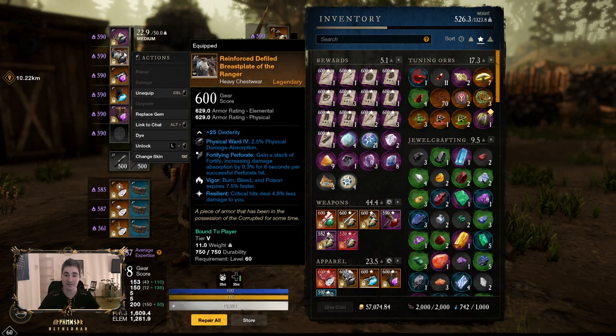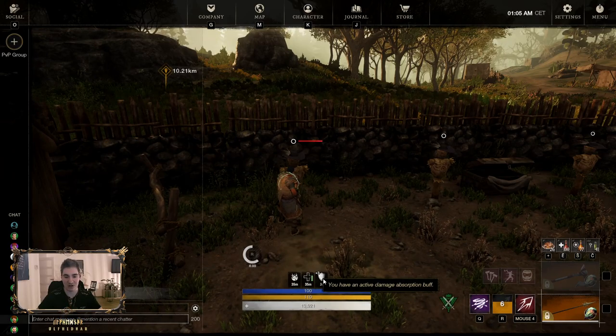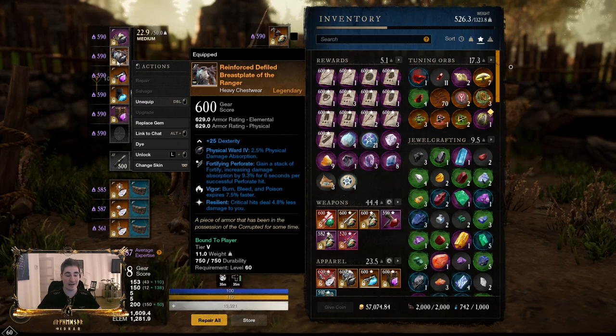This is another secondary most important perk, if not the most important — Fortifying Perforate. It gives 9.3% Fortify, which is essentially increased damage absorption. Targets do less damage to you for 6 seconds and it stacks up 3 times. Right over here I'll show you — you can see the 3 stacks. It doesn't show how much absorption you have but it stacks 3 times, so this number times 3. And with this cooldown reduction, you can have Perforate and this buff at 24/7 uptime.